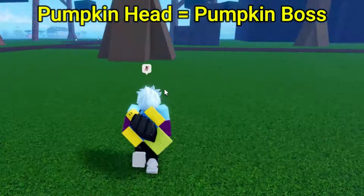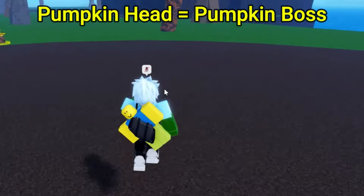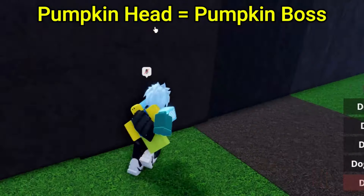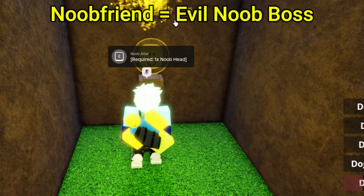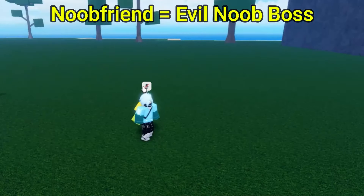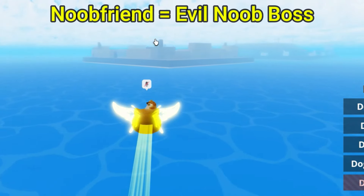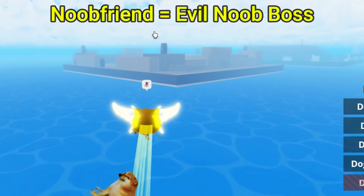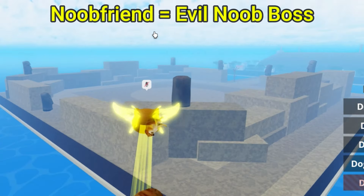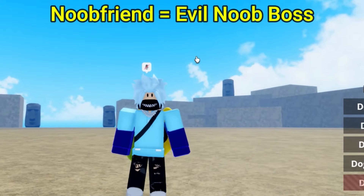You get this by defeating the Mawai Head Boss and getting a Newpad. Get a Newpad from the Mawai Head Boss, and as soon as you do that, use the Newpad inside of here. Then once you use the Newpad, go ahead and make your way over here. The Evil Noob Boss does spawn under this area right over here — this is where the Evil Noob bosses in the Noob Arena. By defeating it, you can actually get this accessory.